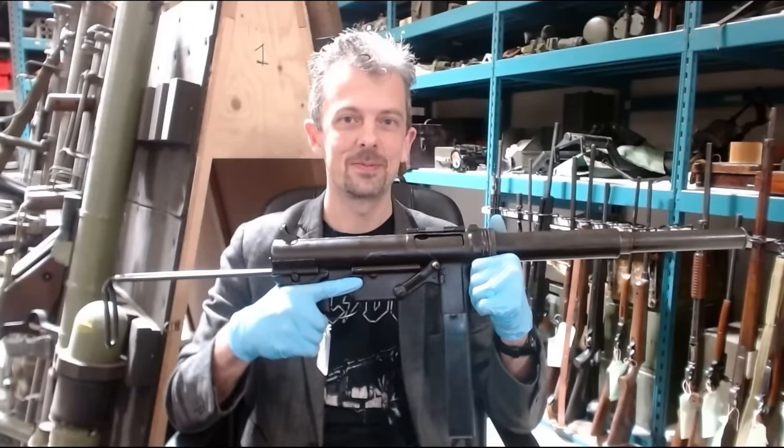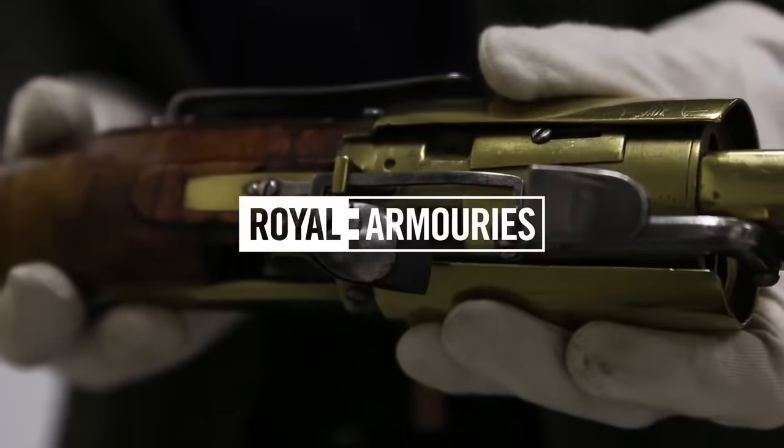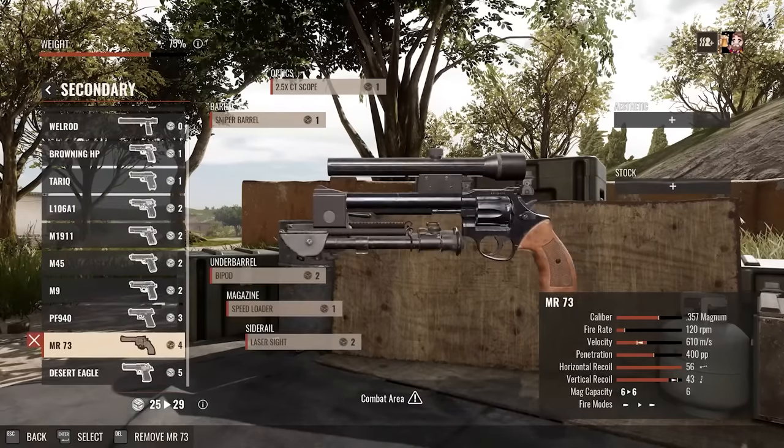This is Jonathan Ferguson, the keeper of firearms and artillery at the Royal Armouries Museum in the UK, which houses a collection of thousands of iconic weapons from throughout history. This week he's taking another look at Insurgency Sandstorm.